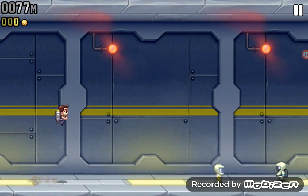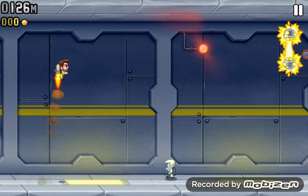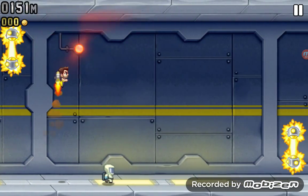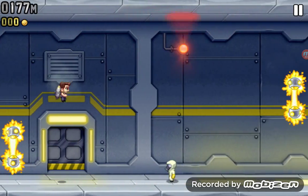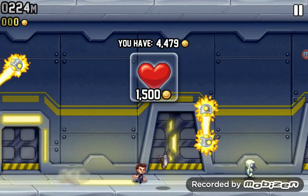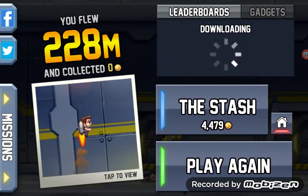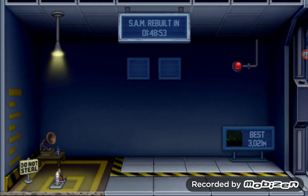So what you do is basically you collect coins, you avoid obstacles, and you touch these guys. And yeah, I did see that obstacle coming — I was too involved with the other guys. Let's try that again.